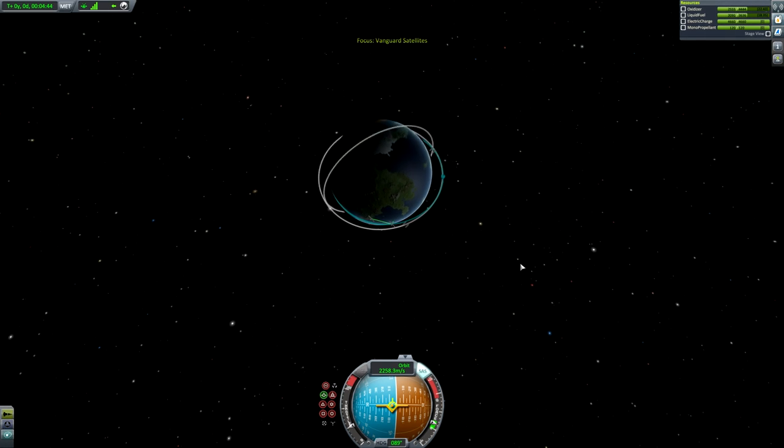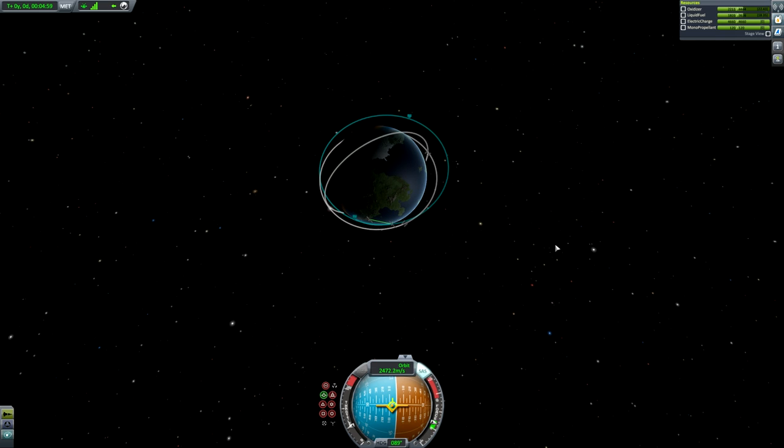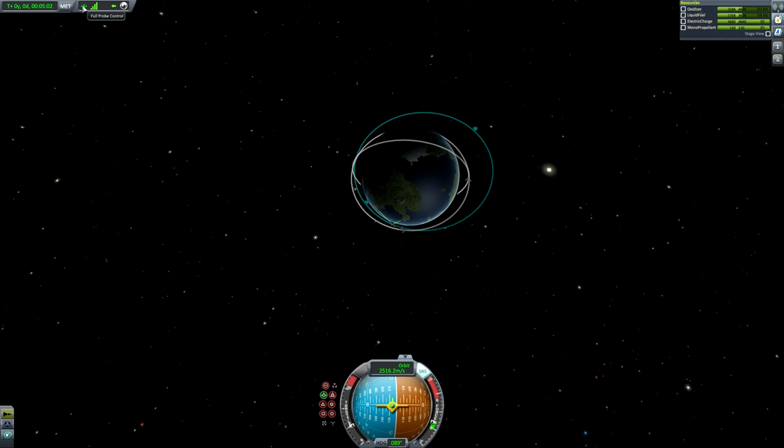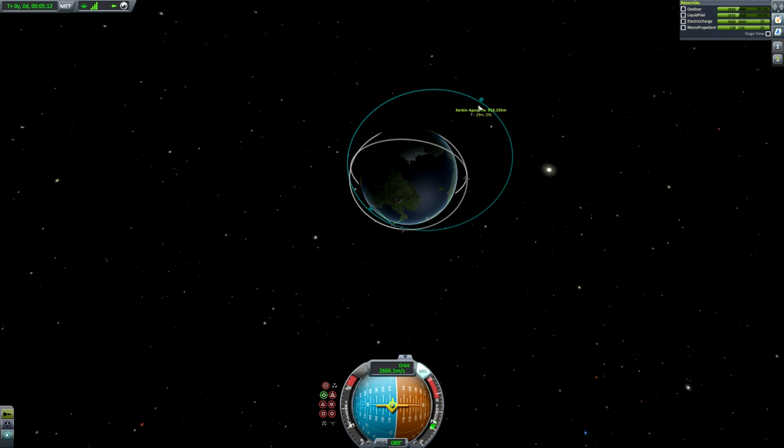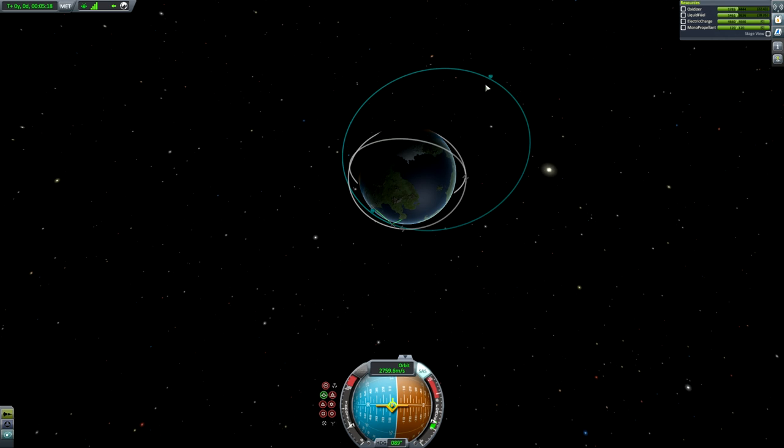We begin by setting our apoapsis to the correct height needed for synchronous orbit, which for Kerbin is 2,863,334 metres. This and the heights for other celestial bodies can be found on the KSP wiki. While we're going to set our apoapsis to this height, we actually want our periapsis to be slightly below it, putting our spacecraft in an approximately 4-hour orbit. Then each time we pass apoapsis, we can deploy one of our three satellites and accelerate it up to speed, which is roughly 1,009 metres per second. This will result in our satellites being evenly spread around Kerbin, separated by around 120 degrees, because the internal angles of a triangle add up to 180, so the external angles are 120.